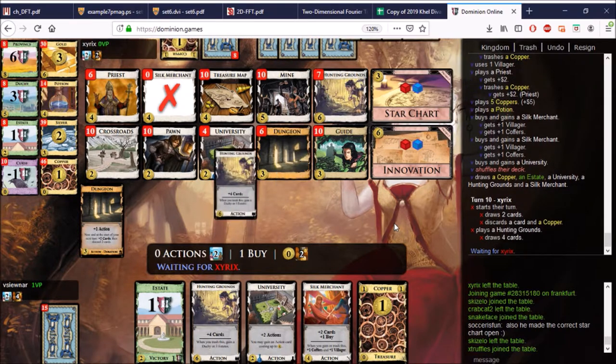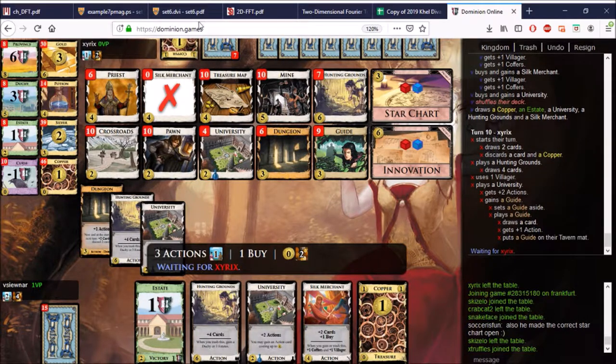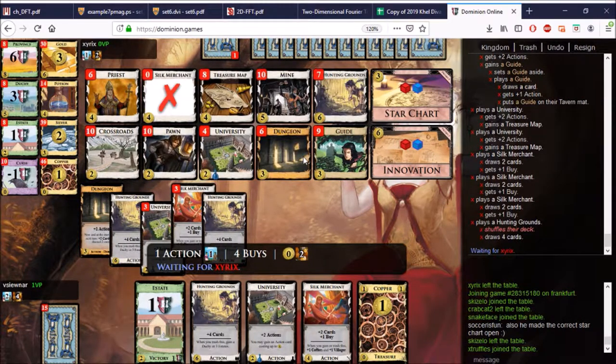We also need the University for the actions because these Villagers will dry up soon. There's Crossroads too for actions, and also a Treasure Map — I don't know if we'll get the Treasure Map, maybe we will. Guide is good — just free draw — and you have the Guide in case anything goes wrong. What can go wrong with Star Chart? Not a lot. So he's going to be able to trigger these Treasure Maps. The extra Hunting Grounds is hurting me, but I have more Silk Merchants I think — I need the actions to support it.